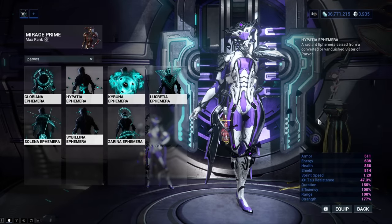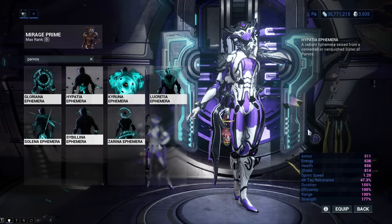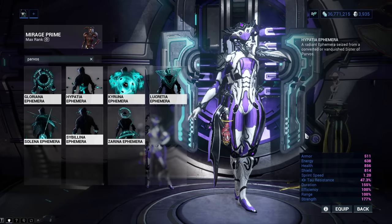Hypatia Ephemera will add a few objects that fly around your Warframe — it is a bit hard to describe exactly. You can get it from the Radiation status effect Sister of Parvos.